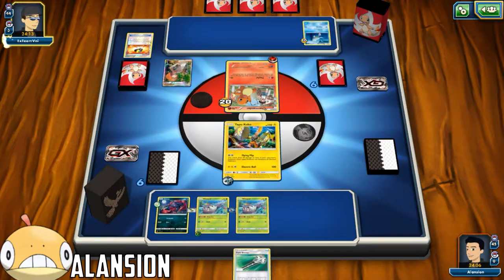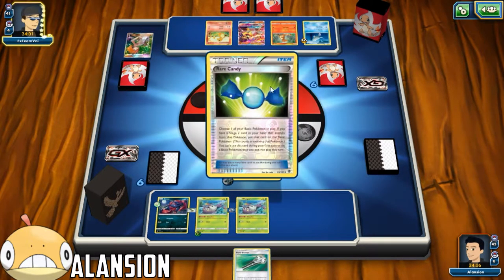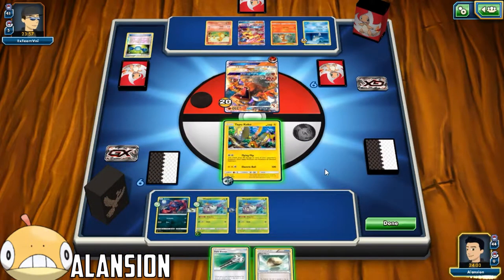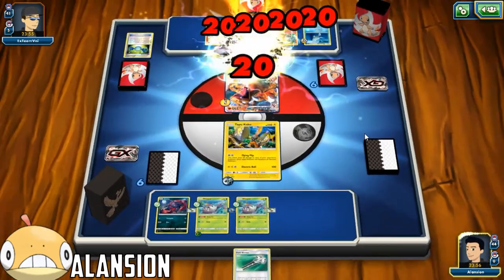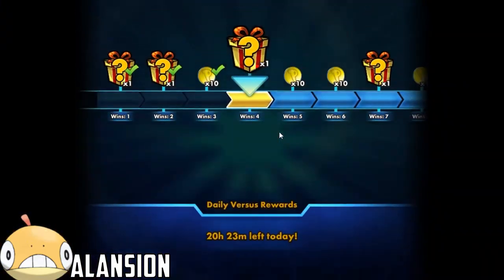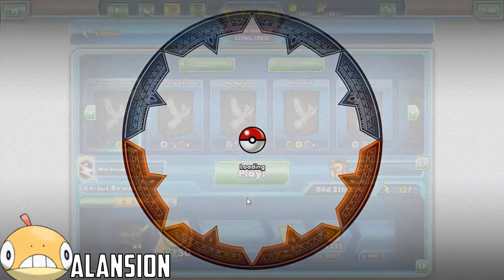I think I top-deck into a Brigette. We need to get this out. Hopefully our top deck is going to be good enough. He's playing a whole bunch of different things. We just got traded for a Charizard - and we don't draw into something good. Let's just keep Flying Flipping, spread that damage. Hopefully we can draw into a draw supporter. We didn't really have a great start, so let's go into another match.